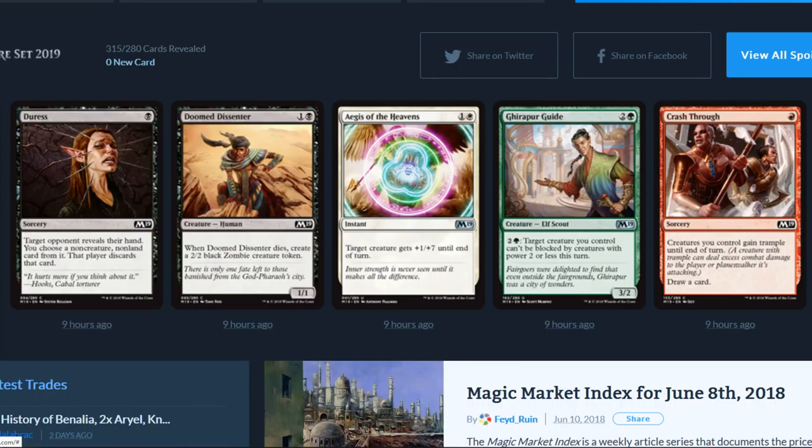Duress: target opponent reveals their hand, you choose a non-creature non-land card and that player discards it. Doomed Dissenter: when it dies, create a 2/2 black zombie creature token. Agrus of the Heavens: for two, target creature gets plus one plus seven until end of turn. Gird for Battle: target creature you control can't be blocked by creatures with power two or less this turn. Crash Through: creatures you control gain trample until end of turn, draw a card.